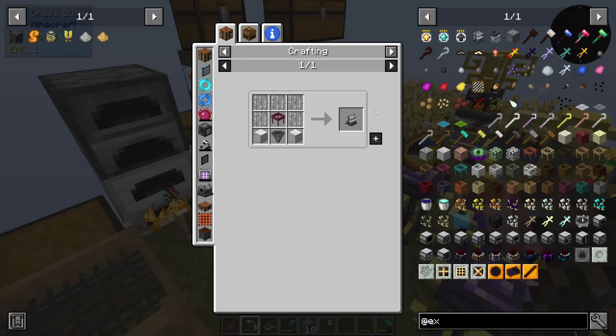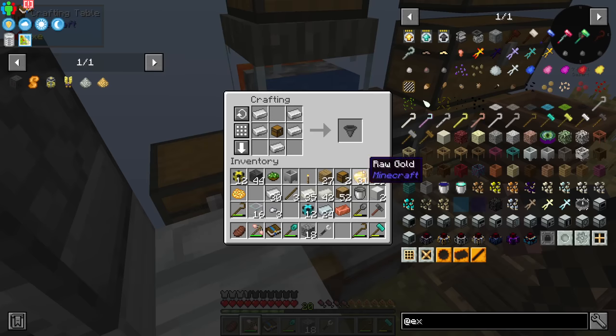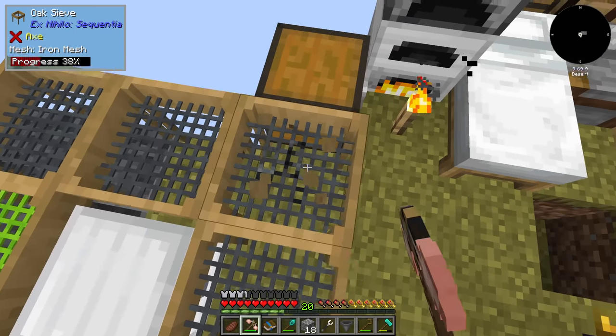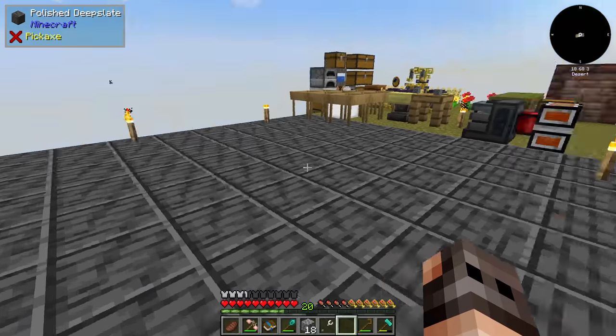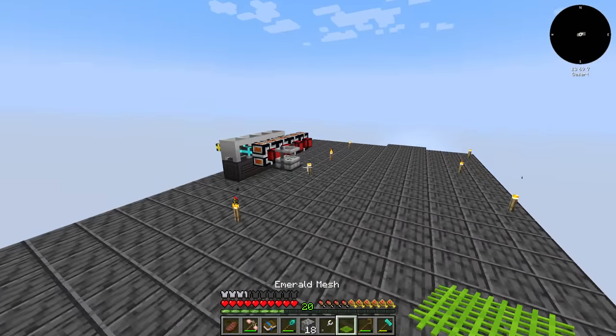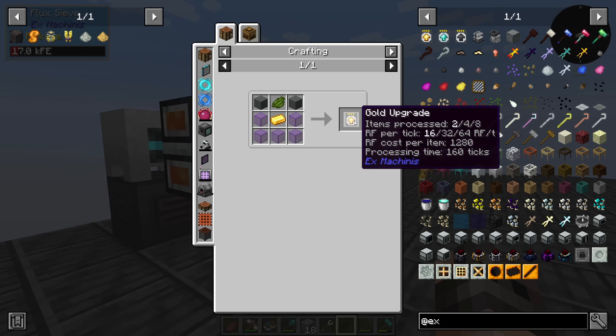The question is which do we want to automate first — sieving or hammering? We need a diamond hammer to automate hammering, so sieving it is. We need two blocks of iron, a hopper, some bars, and one of my sieves. We also don't have any redstone, but it's a good thing we got some. The sieve machine consumes 16 RF per tick.